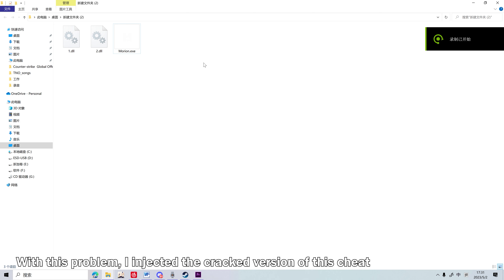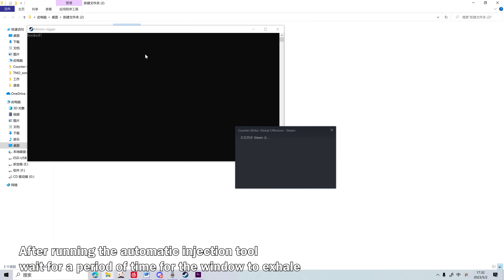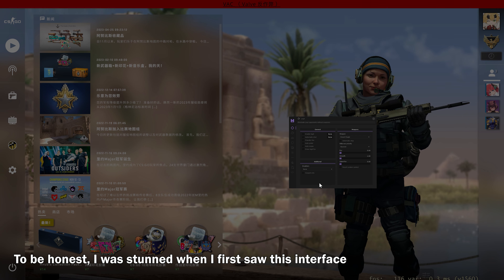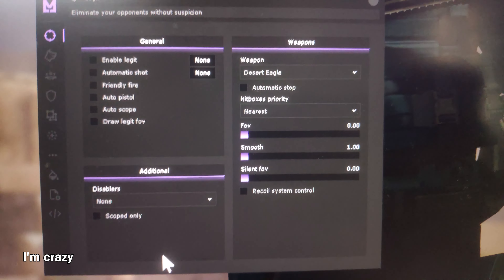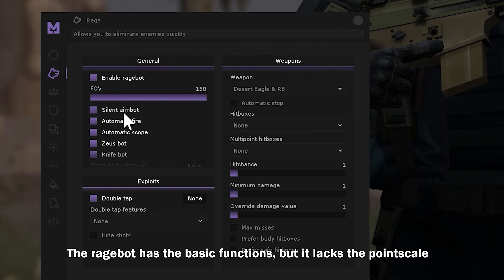With this concern, I injected the cracked version of this cheat after running the automatic injection tool. To be honest, I was stunned when I first saw the interface — this UI looks good, but when I tried to find the device scaling, I went crazy. The range ball has basic functions but it lacks point scales.